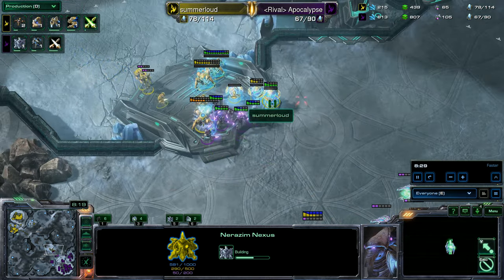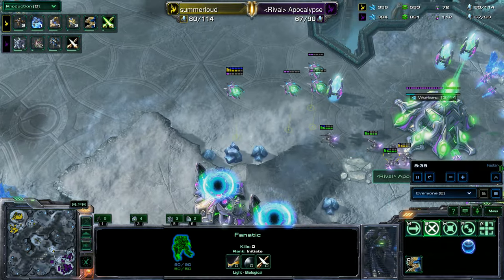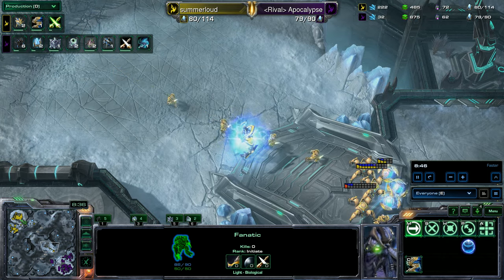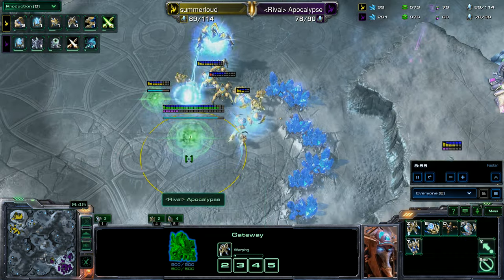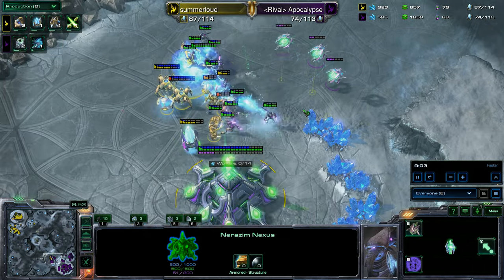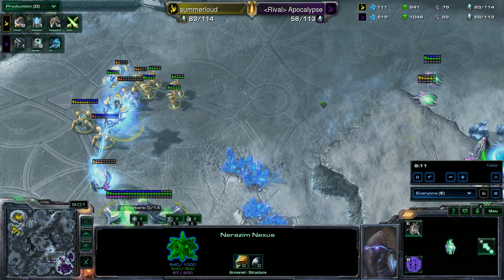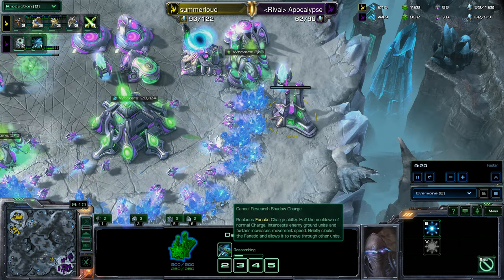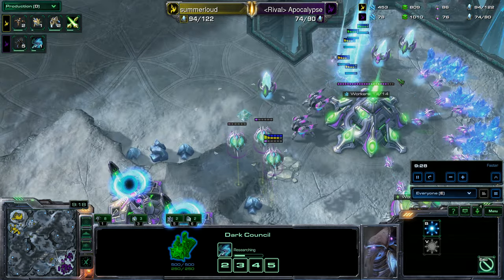This Archon getting half-surrounded by the Fanatics and taken out. The Fanatics are out for blood — the Repulsors doing the best they can but those Fanatics are getting in, doing some damage, and now running away. With Charge, they're now faster than the Dragoons. Summerloud still trying to reinforce — keep in mind you cannot get Warp Tech with Kala, so he's running units straight out of the Gateways. Apocalypse trying to upgrade Shadow Charge, which is a Terrazine upgrade. Checking the details: it halves the cooldown of Charge and briefly allows the Fanatic to move through other units. It does not stun, but it's still very good.